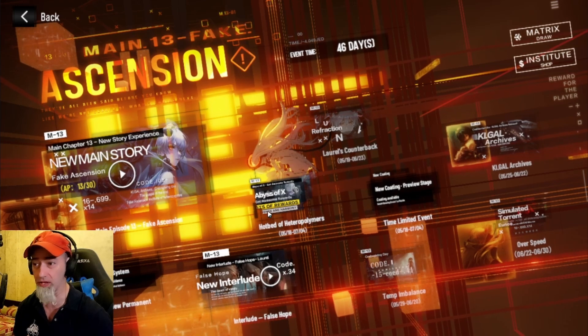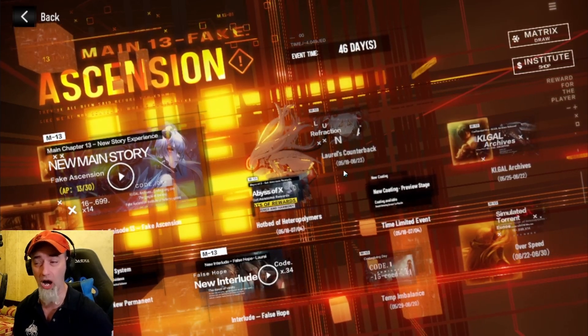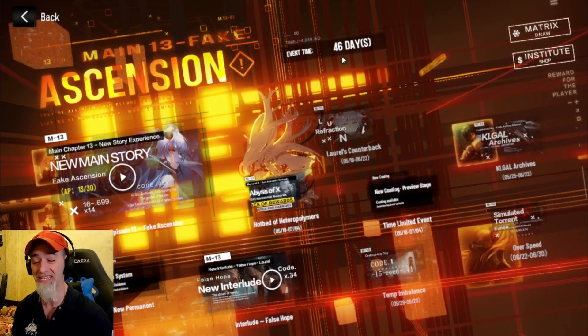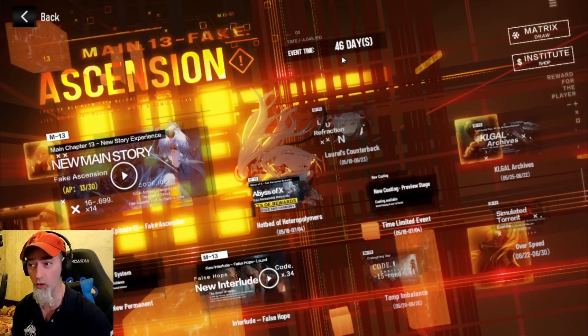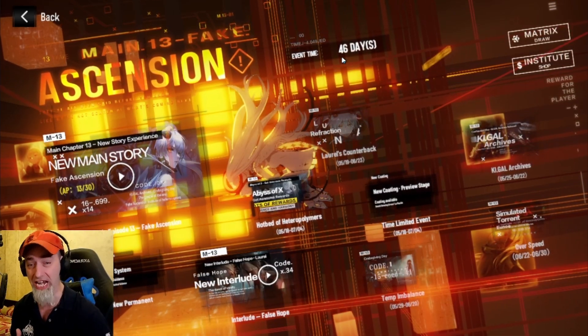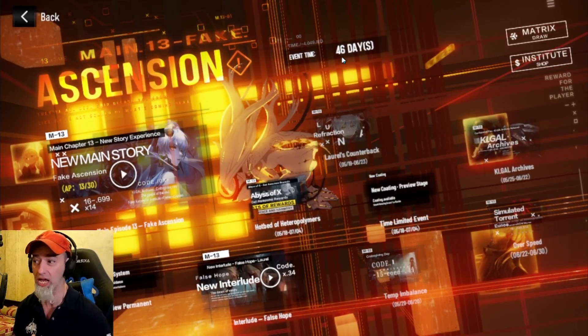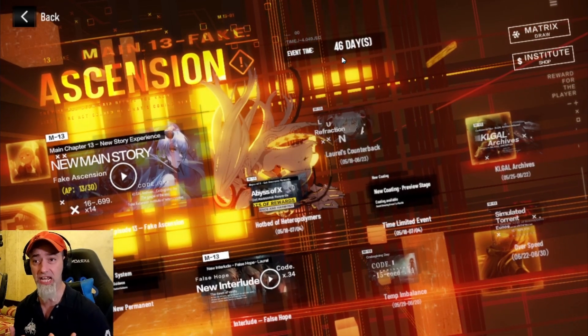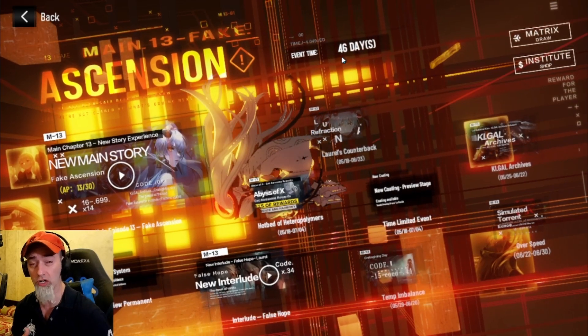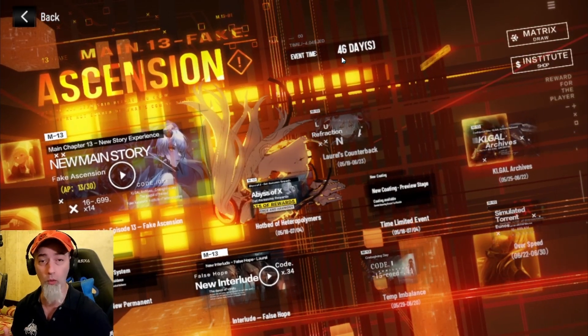The first thing is the Fake Ascension event itself — it's really beautiful and look at the time frame: 46 days. This is actually going to last for six weeks. After Fake Ascension we're going to have the NieR collaboration, so if you're not pulling for Luna then this is going to give you quite a bit more time to get some black cards to hopefully pull for one of the NieR characters.